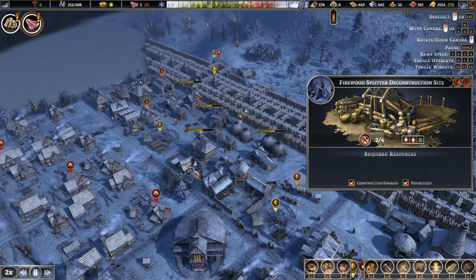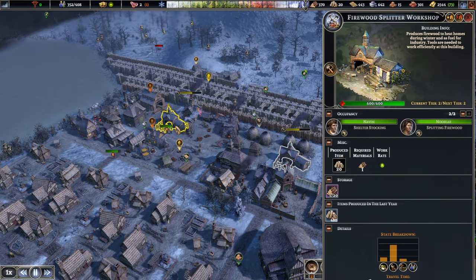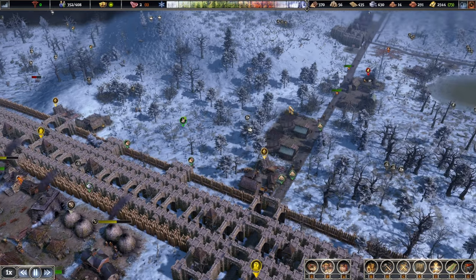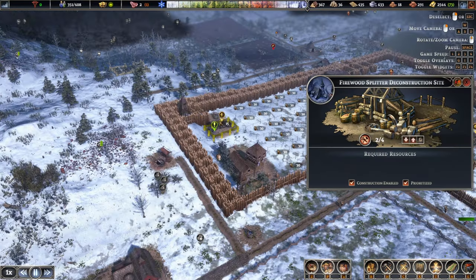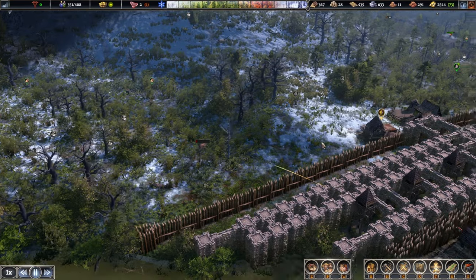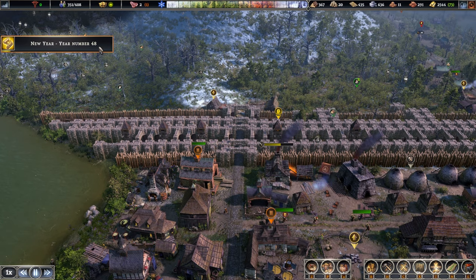Where are our wood splitters? Here they are - here's the first one, with two people in here. Production limits are pretty high. I think we might have to do another one here perhaps. We had one more over here - you're being relocated as well, so that's good. We are hunting over here. Year number 48.